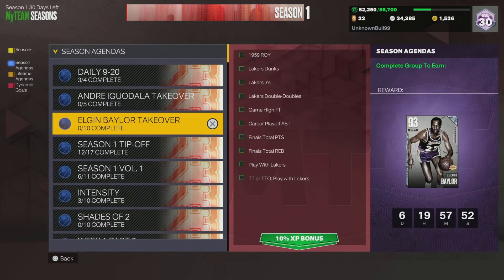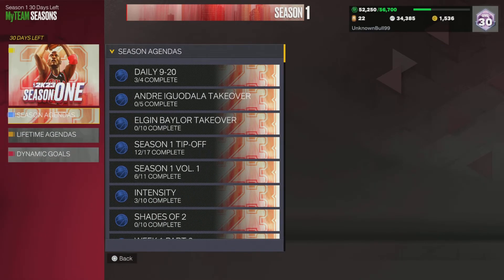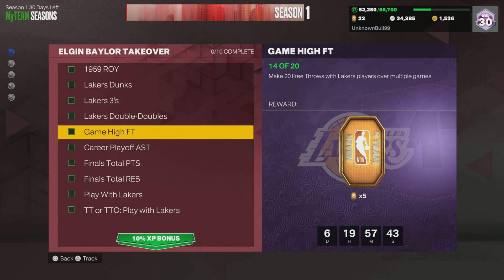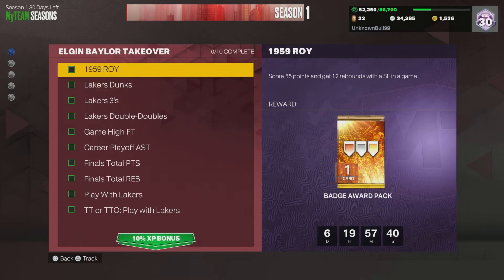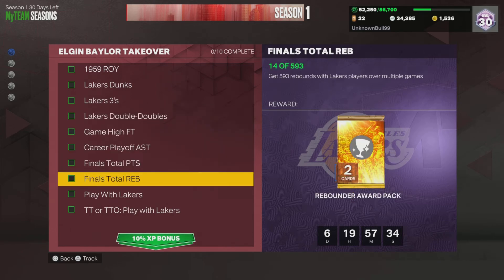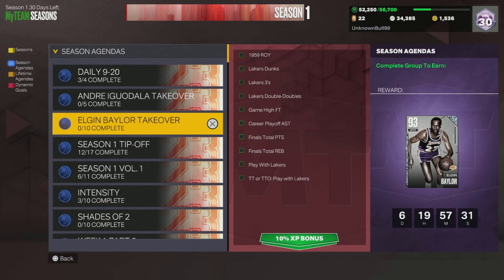It's an easy grind if you do it this way. Do the one-minute quarter games to get your free throws out of the way, then do the 12-minute quarter games for double doubles and points. You can do one 12-minute game a day and by the time the week is done, you'll be close to the Elgin Baylor. It's a free diamond card — no money spent. Subscribe if this helped, we've got 2K content all year long. Peace.